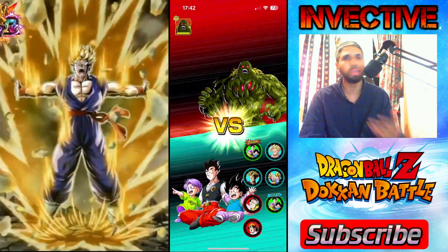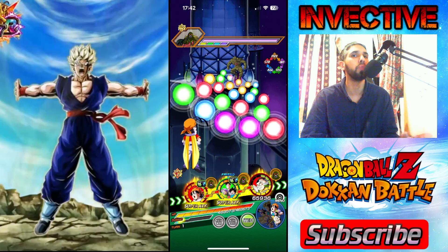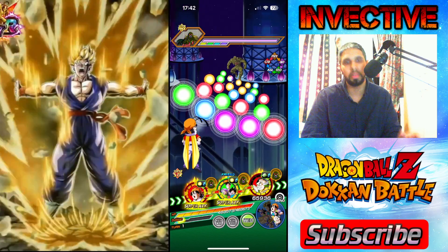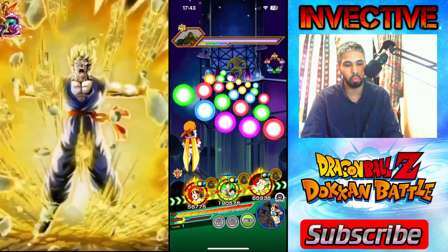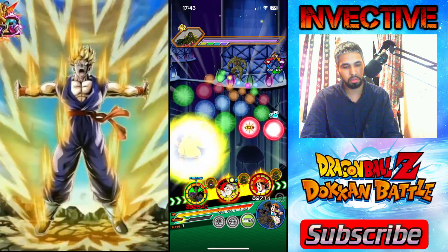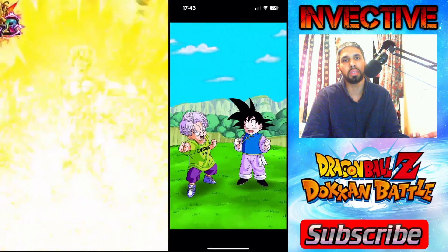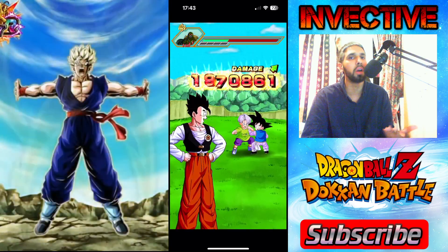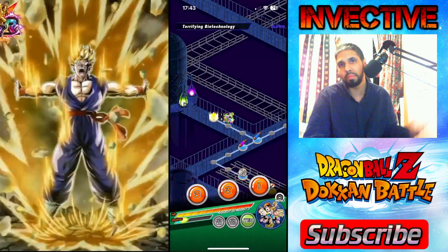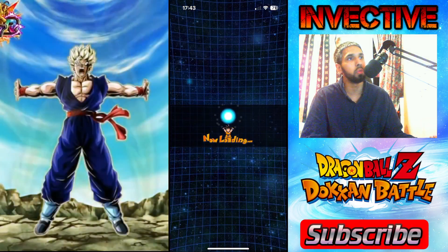You get your LR Bio Broly and his EZA immediately — I don't know why they gave it to him right away, they should have saved that for a later date. With this team, look: 15, twice, plus 5, plus 7. Already in one run we've got 40 medals. With the 777 medals needed, you're going to get this done within 10 runs. It's that easy.